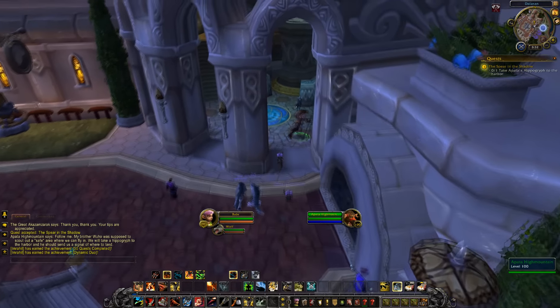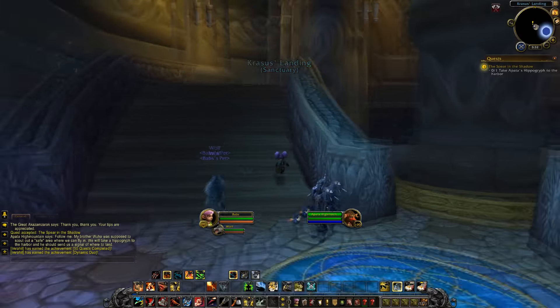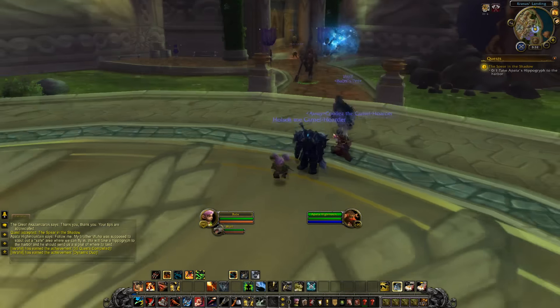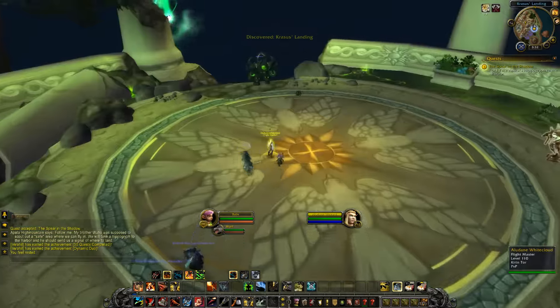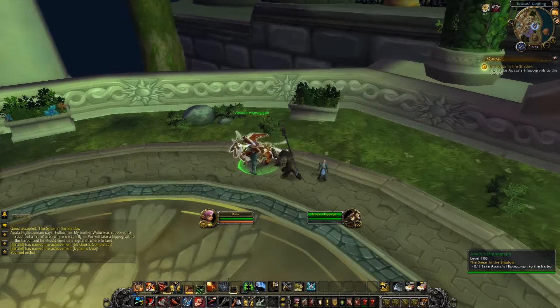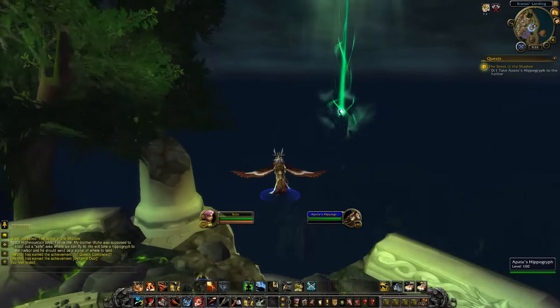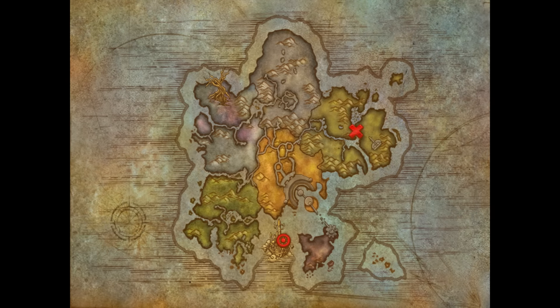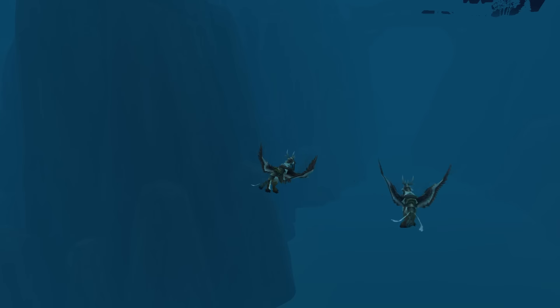I'm actually so hyped about Stormheim — of all the places I wanted to go, Stormheim is definitely up there. Speed boost! That Gnome run — so worth being a Gnome. We click the hippogriff and we're off. Let me turn off the UI for now. Oh wow look at it — oh baby! Then of course, loading screens for days. Why show us that glorious background and then turn it off? Damn you, Blizz.